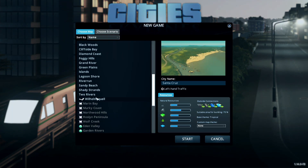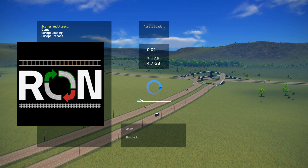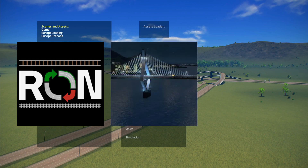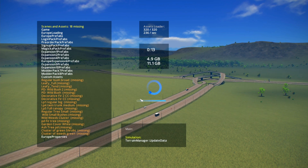In the next clip, the only thing that I've changed is that I've subscribed to three workshop items: Ron the network replacer, Silas' next replacement modes, and zoning adjuster. Literally all I've done is subscribe and enable these three items, but let's have a look at the difference in game.